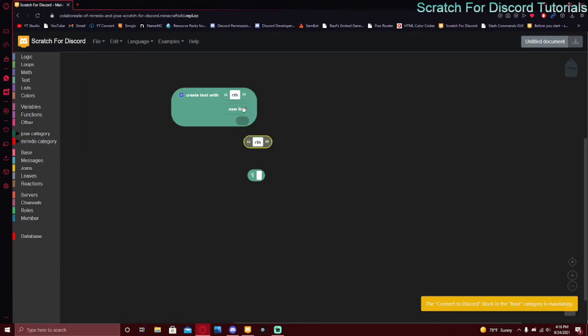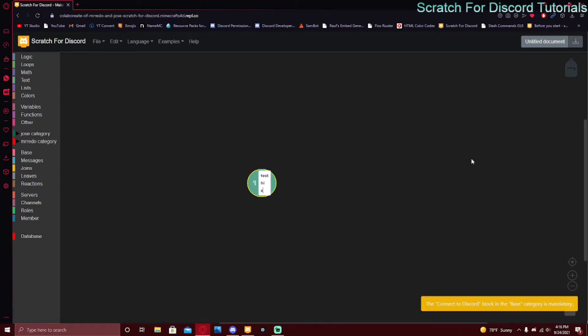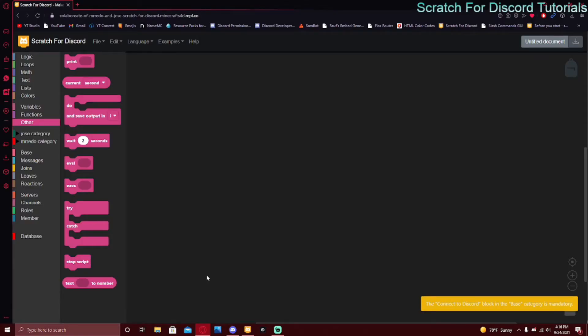But with the new line block, all you have to do is just press Enter. You can type 'test,' press Enter, type 'hi,' press Enter — just put whatever you want and press Enter. The code will basically be the same result.